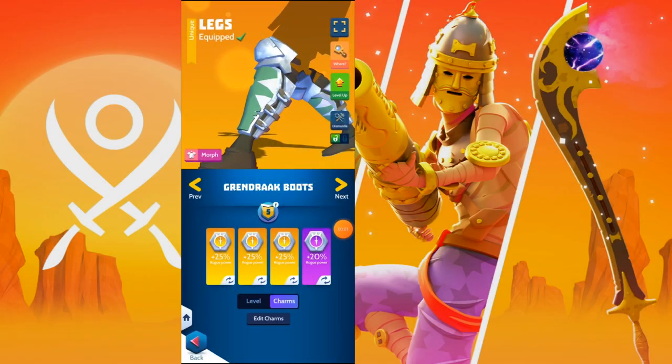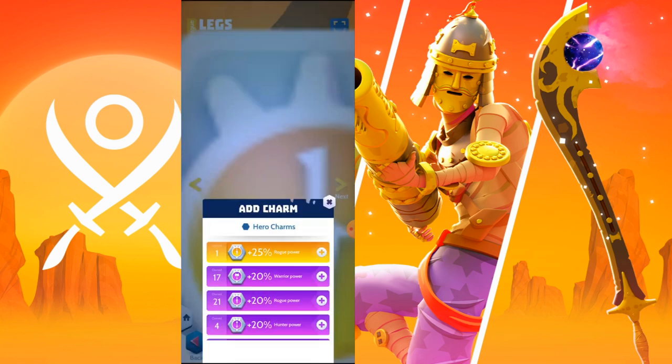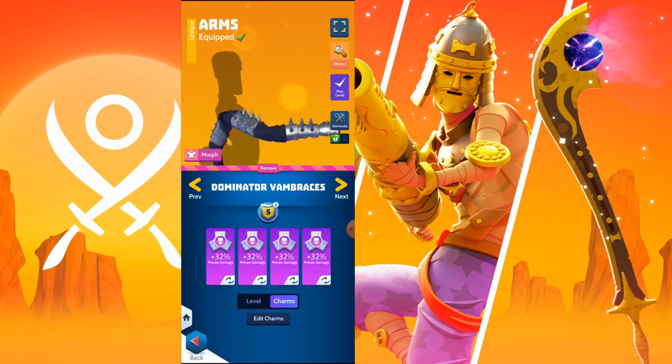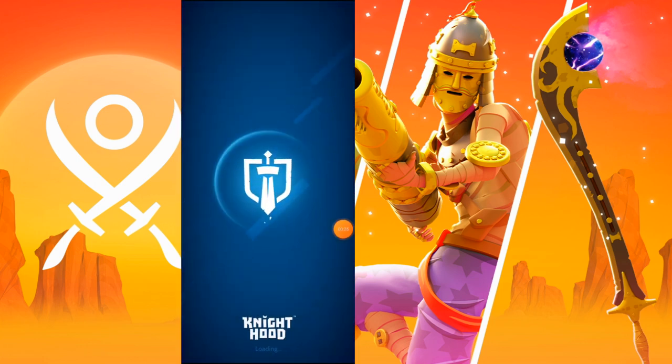Starting things off here, we're putting the finishing touches on some rogue boots, which will give us a 100% boost to rogue damage. Along with this, we're bringing along some poison damage booster arms so that Camille's rage can have a 128% boost to his poison damage on the field.